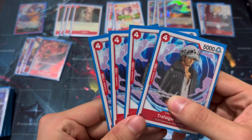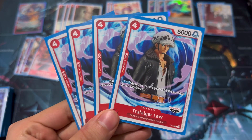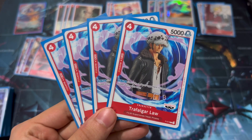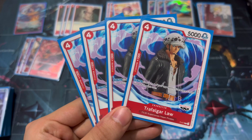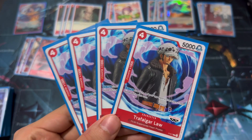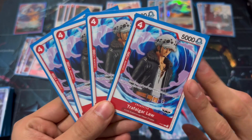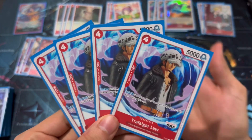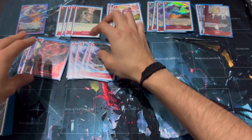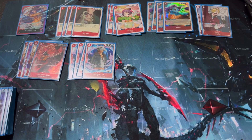Next we've got another character from the film set — the on-play Trafalgar Law, giving an opponent's character minus 2,000 power. Since he costs four, you can play him with your leader's effect after you bottom deck an opponent's character. Or just play him first to reduce the target, then use the leader to bottom deck somebody that originally had 5,000 power. We love cards that reduce power in this deck — that's what it's all about.